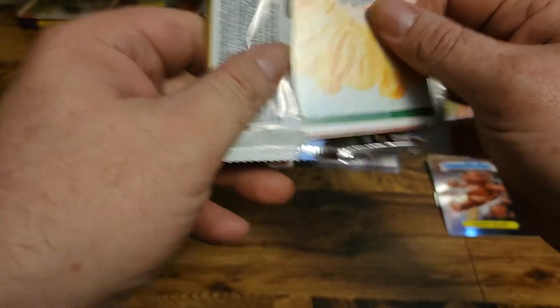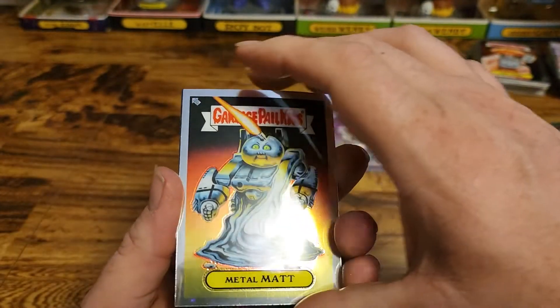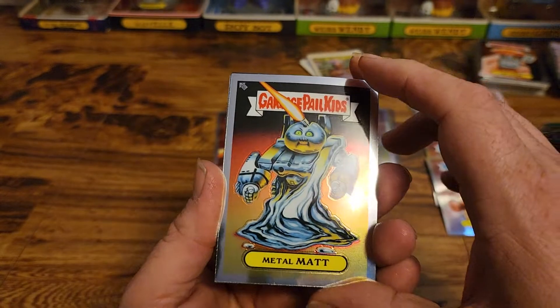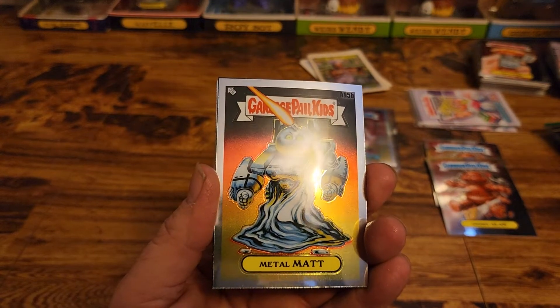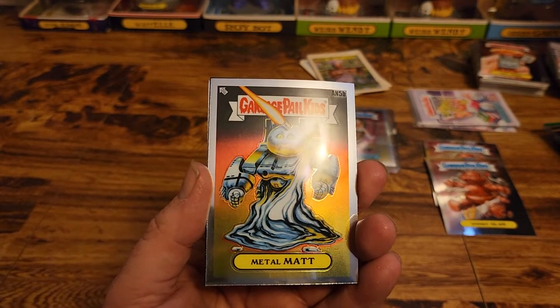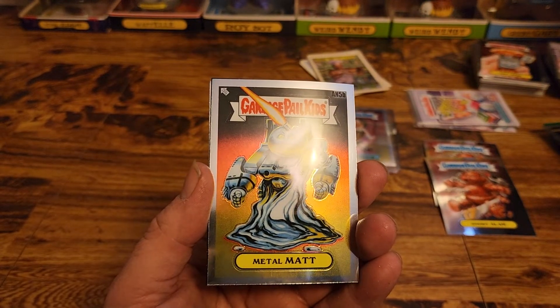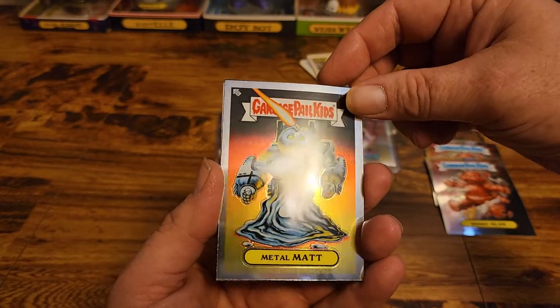Autos, plates, aqua, yellow, some new colors — oh what a way to hit! Metal Mat — nice card to start off with. He's our AN5, he is Roi Bot. He just looks so cool.